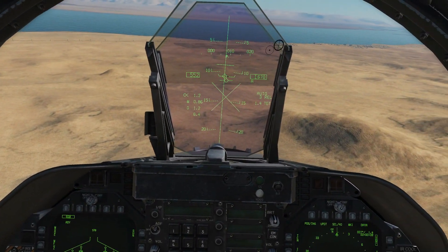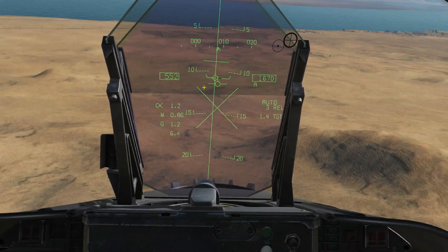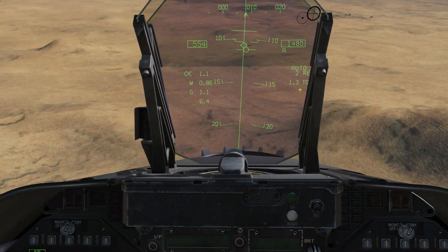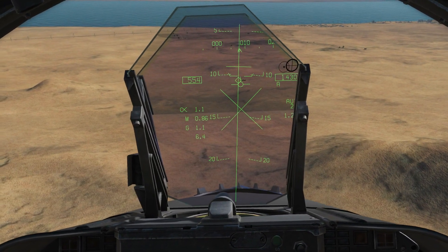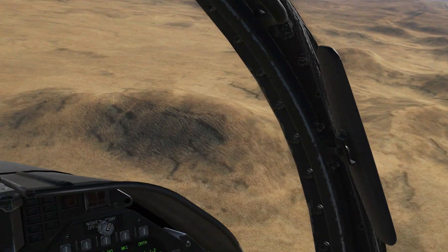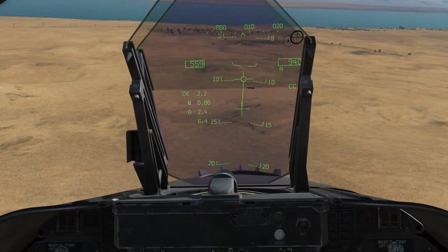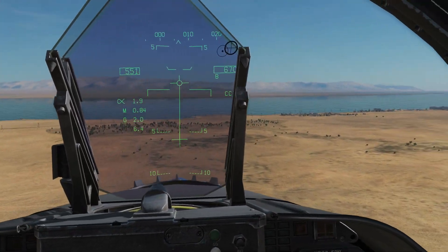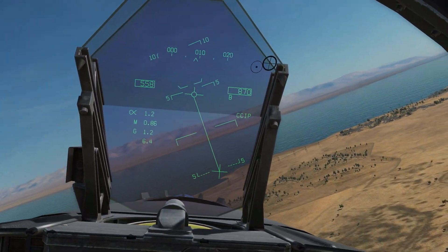It won't let us do CCIP because we've currently got a target designated. So all we do is use our undesignate button to undesignate and cancel that target. Because we've seen it with our eyes and we know where it is, we don't really need the targeting information — we can do it on our own. I've cancelled the target, so it now goes back to the CCIP terminology on the HUD.